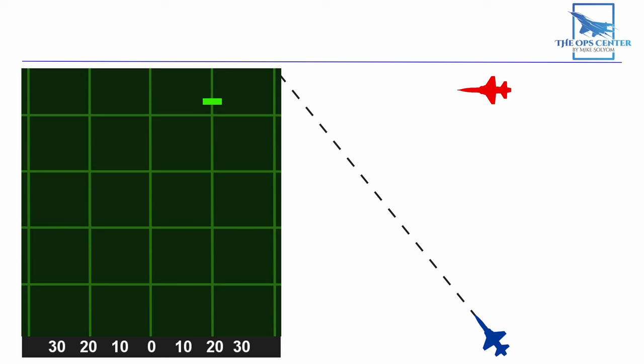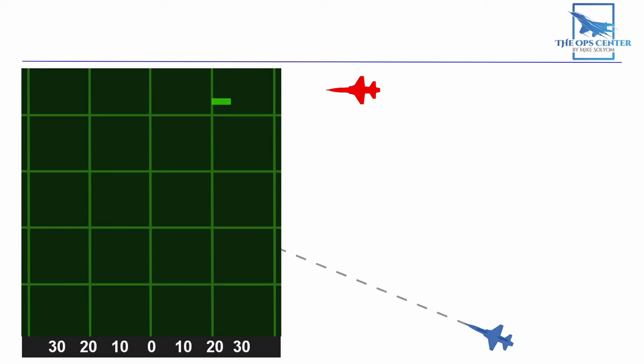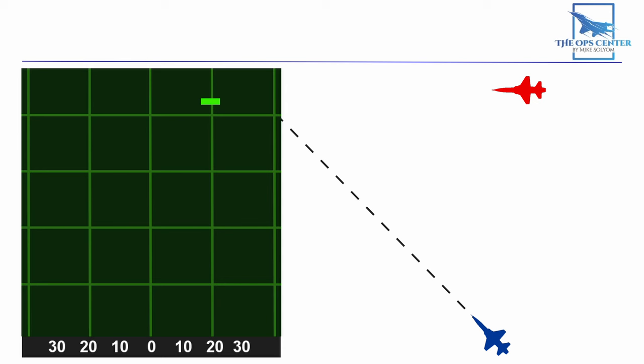Once you have the target on the correct half of the screen, it's time to start making corrections until we're on a collision course. The exact final angle will vary — faster targets will need more angle than slower targets, because they'll be drifting more over time. As targets get closer to 90 degrees of aspect angle, they'll also need more lead. If the target drifts towards the middle, then you need to adjust your collision point farther forward by moving your nose away from the target. But if your target is drifting towards the side, then you have too much angle and need to bring the nose closer. As you zero in on the correct angle, you should see less sideways drift, and eventually you'll get to a point where the target is falling straight down the display.